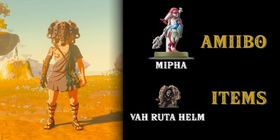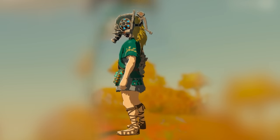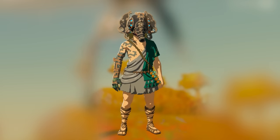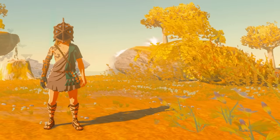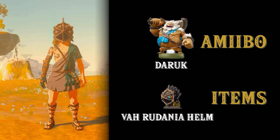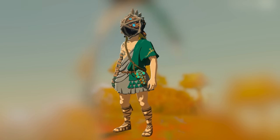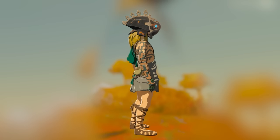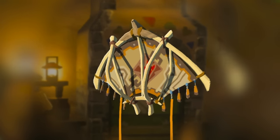Here are all the champion set items. Mipha gives you the Va Rudania divine helm, which also gives you swim speed up so you can swim a bit faster in the water. Mipha will give you the Zora Champion fabric. Scanning the champion Daruk will give you the Va Rudania divine helm, which also gives you flame guard — very useful when going inside Death Mountain or into caves around that area. Daruk will give you the Goron Champion fabric.